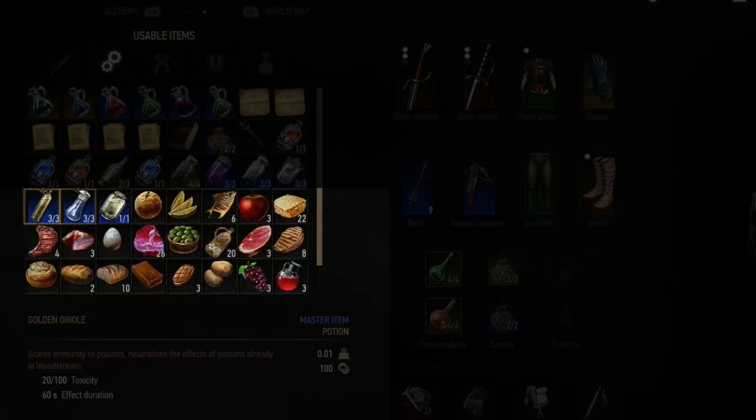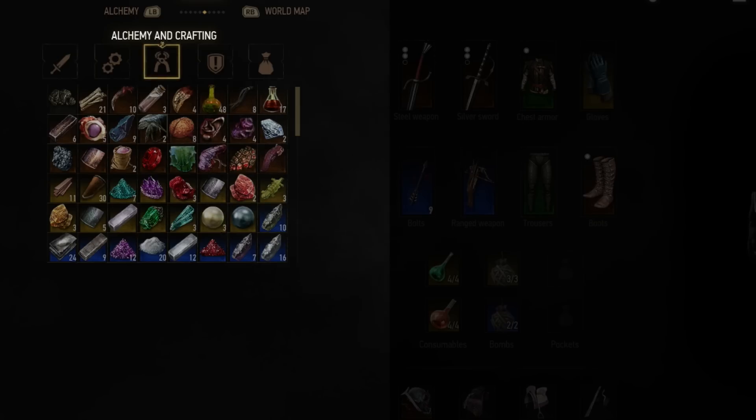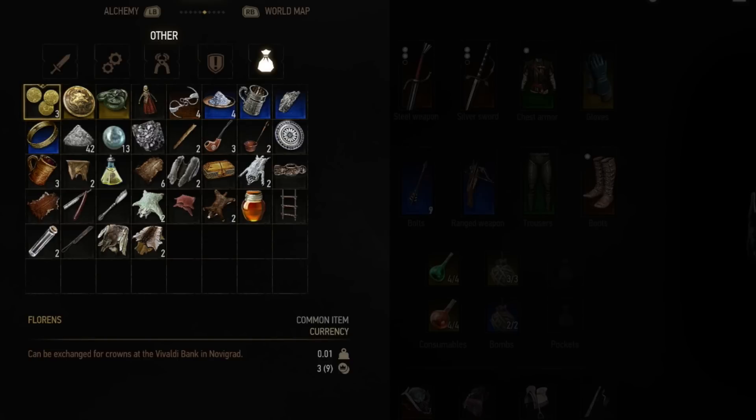It's always worth keeping a supply of food on you because they don't really weigh very much, and if you run low on potions they can really be helpful in a bind. But I would recommend you sell alcohol — it might heal you slightly, but it also gets you drunk. Most things in the alchemy and crafting tab don't take up that much weight, so it's really not worth selling any of these because you never know when you might need them for a potion. Generally most people won't buy quest items off you, but even if they will, I wouldn't recommend it. The other tab is where you can find most things worth selling, however if you can afford it, try to keep them for crafting components instead.